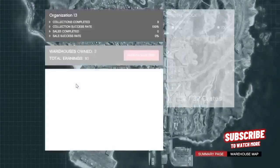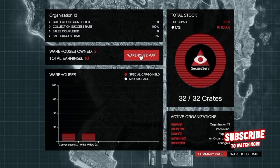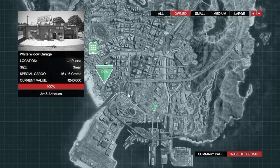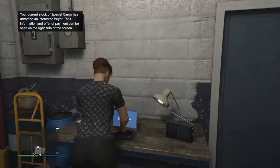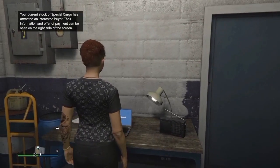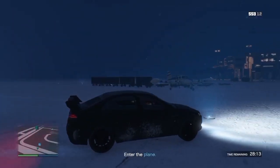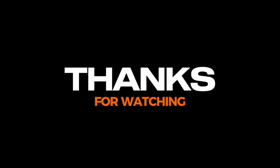Start exporting the mixed goods between two warehouses until you get them completely full. After you've purchased enough crates to get both warehouses completely full, you want to go and start your first cell mission. It'll usually send you to LSIA and you'll have to board a plane. If you follow this strategy, you'll get to 2 million total.